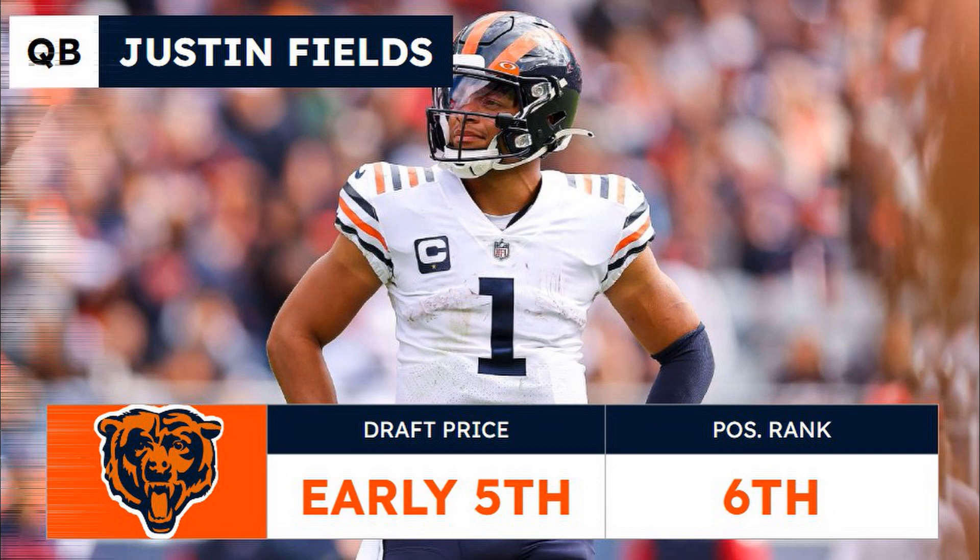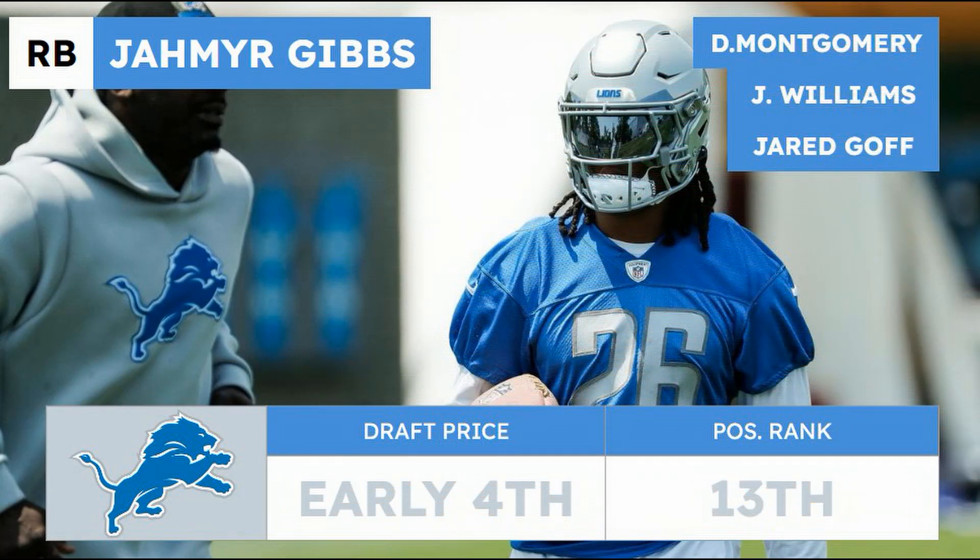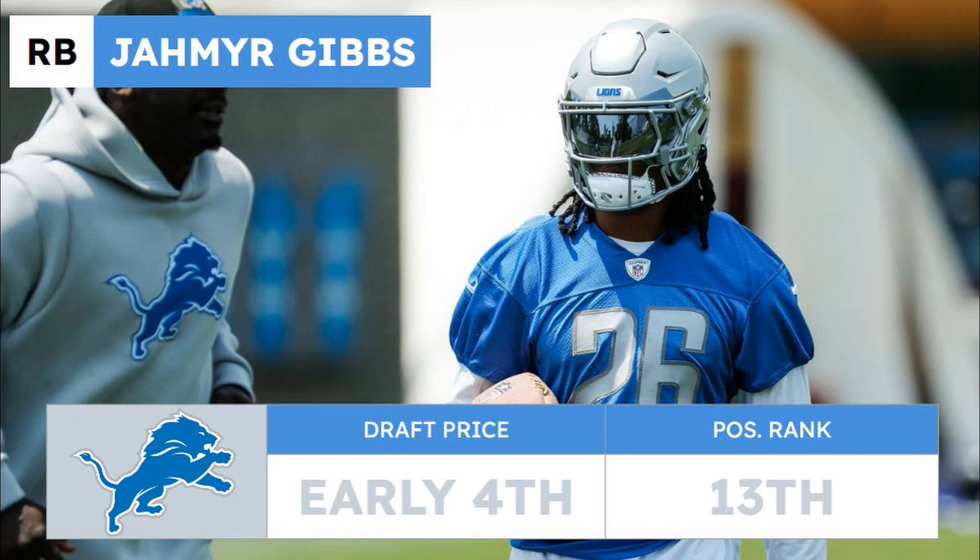Moving over to the running back position, I'm going to go with Jahmyr Gibbs, the rookie out of Alabama. Some other guys I contemplated for the Detroit Lions were David Montgomery — I love Monty. You can get him in the seventh round, and I think Monty's going to have double-digit touchdowns this year, so he was definitely a close runner-up. But Jahmyr Gibbs has more upside, and that's the only reason I'm going with Gibbs here. He was probably the most surprising pick of the first round of the real-life NFL draft — taken with the 12th pick. The draft capital is there, and all reports say that Detroit wants to use him in a multitude of ways — sometimes as a receiver, sometimes as a running back.